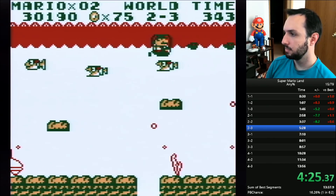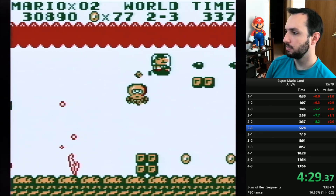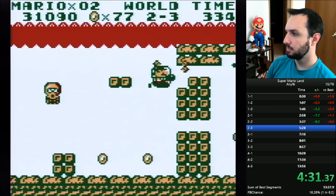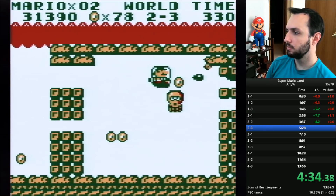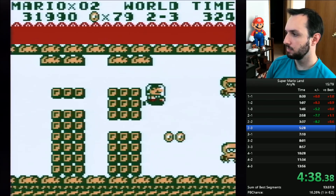The other autoscroller is the very last level of the game, where you fight the boss — an alien known as Tatanga, who also makes an appearance in Super Mario Land 2. But this level is not too tricky.